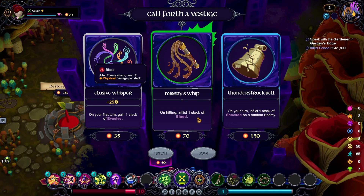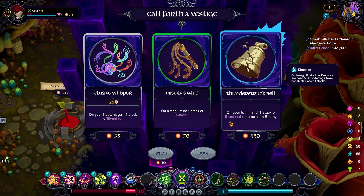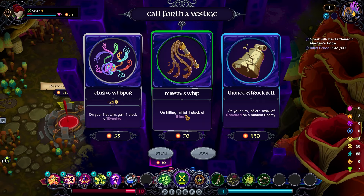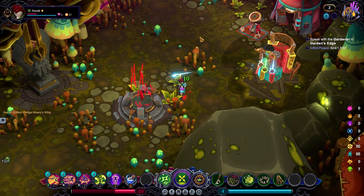At the Carver's Refuge I can heal and spend some hard-earned Quillings. For 241 it's not enough to do something truly amazing, but I can absolutely heal. You can go all the way up to legendary vestiges here. Elusive Whisper on your first turn gain one stack of evasive — I almost never go for something that gives on first turn. Misery Whip: on hitting, inflict one stack of bleed. Bleed is another DoT — after enemy attacks, deal 12 physical damage — and it builds up physical rather than magical. Note that it says nothing about reducing the stack, which is correct: bleed just builds with time — it is a terrifyingly powerful DoT.